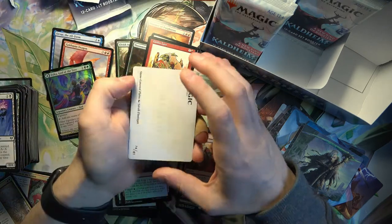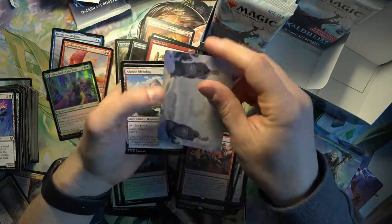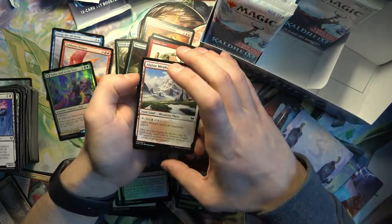Really liking the list cards so far, even if there's nothing super valuable. And the Essica, of course, was a great pull.